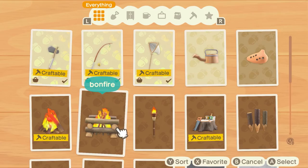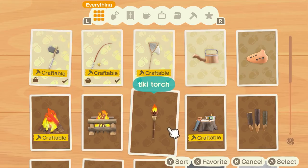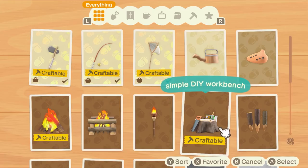Finally, we don't see it in action, but randomly there is an ocarina in the DIY catalog. What's it going to do? Who knows — maybe it's the way you can edit the time clock in game by playing the Song of Time.